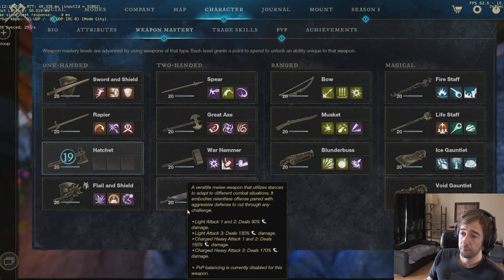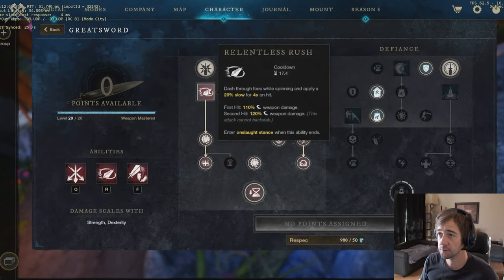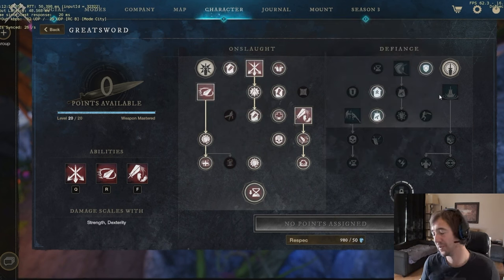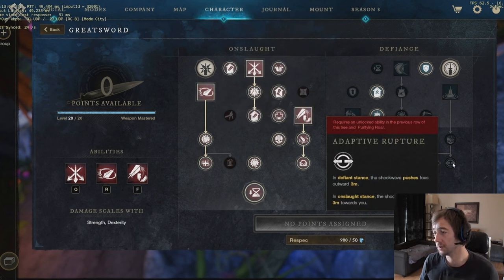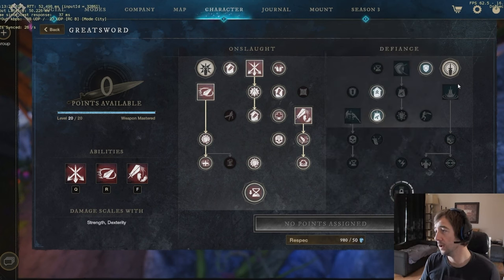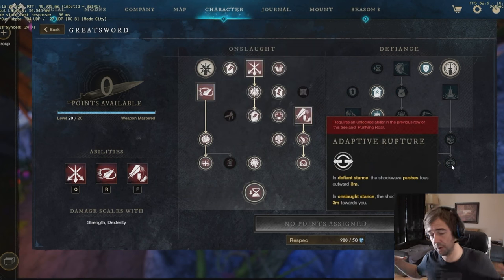The great sword is amazing — I made a video all about it, there are some PvE builds for the great sword. People typically use Relentless Rush and Skyward Slash with Roaring Rupture. By hitting one of those abilities you're gonna get into Onslaught Stance. When you are in Onslaught Stance, the shockwave pulls mobs to you up to three meters, so it helps to clump — it's like a Gravity Well and it has some Enfebling into it.